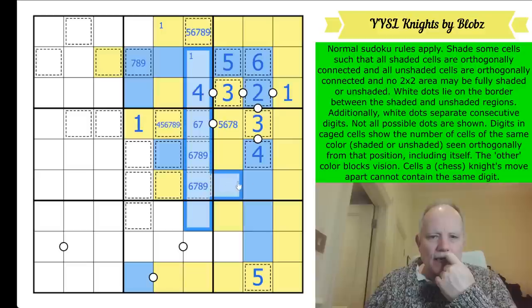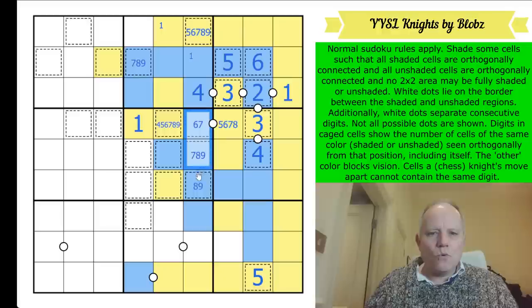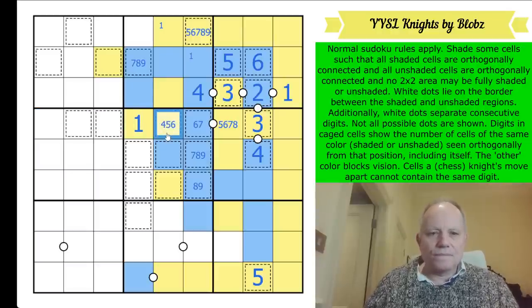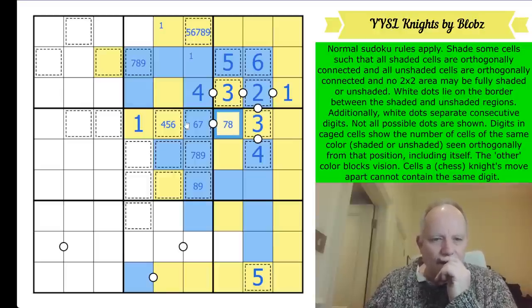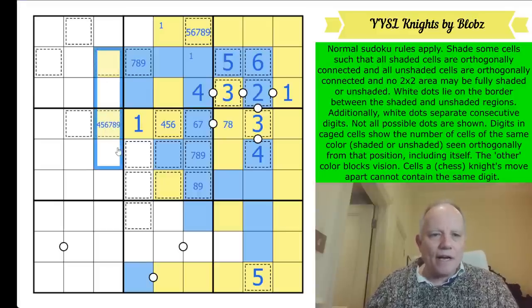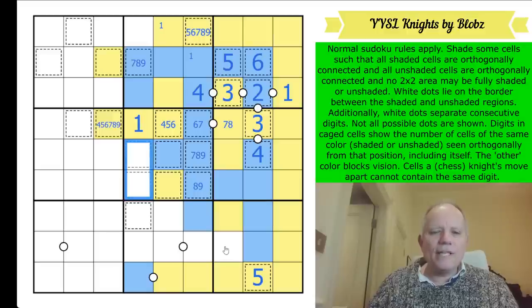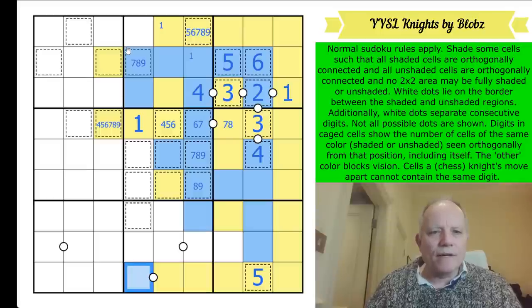This one already sees eight and this one sees seven. This one can't see more than six so that's interesting. That can't be five or six given the knight's move. This is seeing at least four because it can't be a three - so that's yellow. Now how many is this seeing? At least three, so four, five, or six - well, actually could be any big number depending on the vertical extension.